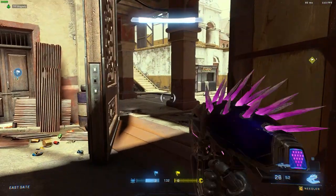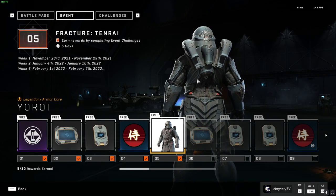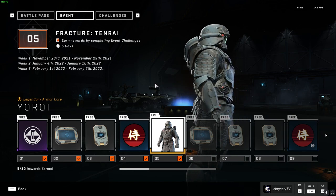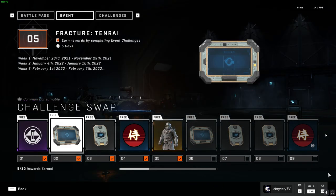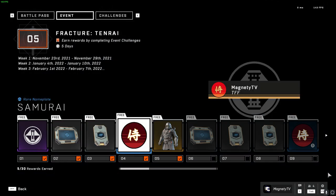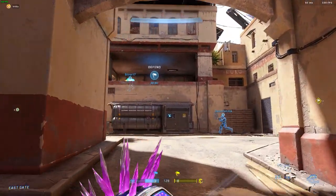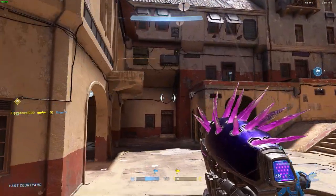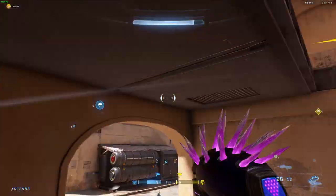First and foremost, how do we get the Yoroi Samurai Armor Core? It's actually pretty simple. You just have to participate in the Halo Infinite Fracture Tenrai events and complete the 30 ranks that lie within, similar to the normal battle pass or the premium battle pass. However, the Tenrai event pass is free, just like the previous winter season or holiday season event pass that we just had.